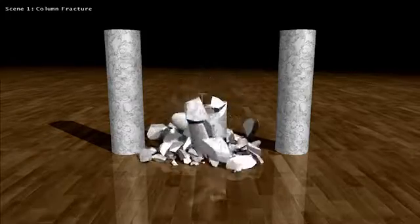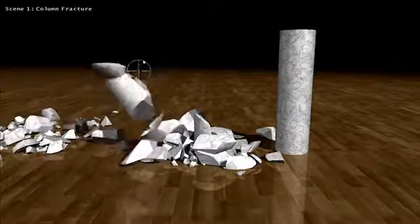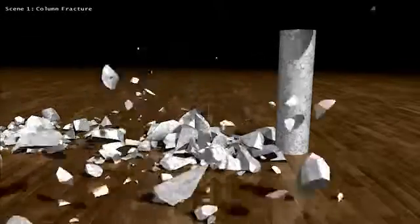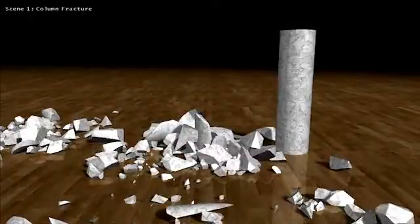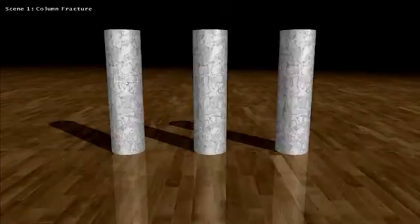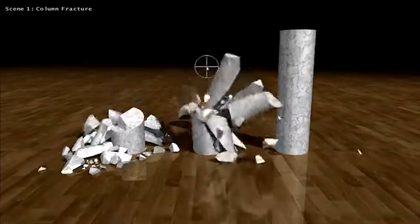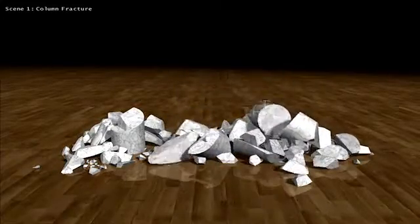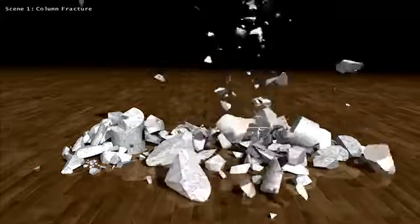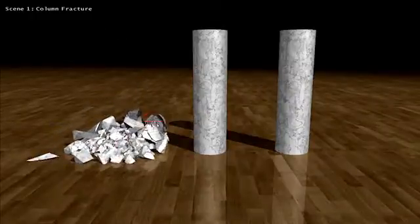We've also made some advancements in the area of physics. Previously we had our Apex destruction module, and if you wanted to have destruction in a video game, the artist would pre-compute the fracture, and once you're in the game, if you shot a pillar it would fracture in a specific way. What we're looking at here is dynamic fracture — nothing is pre-computed, it all happens in real time. Whenever you shoot this pillar, it will never break the same way, ever.